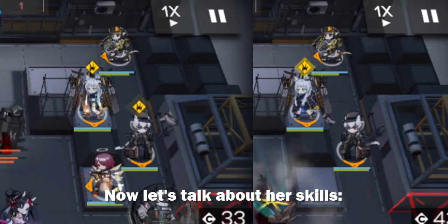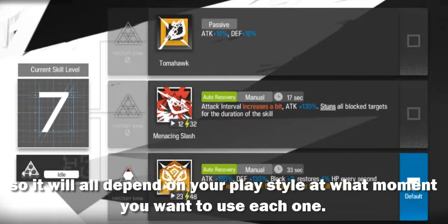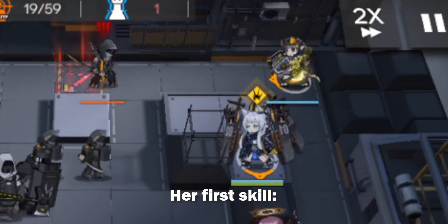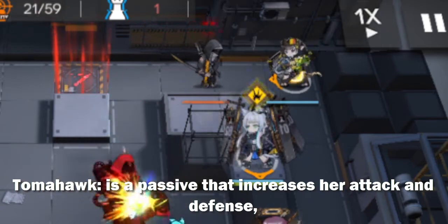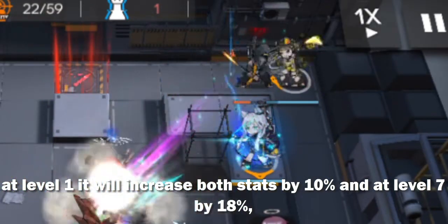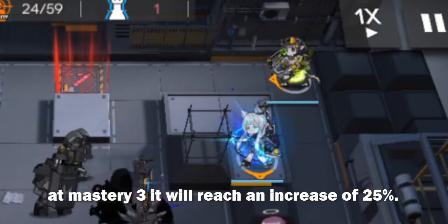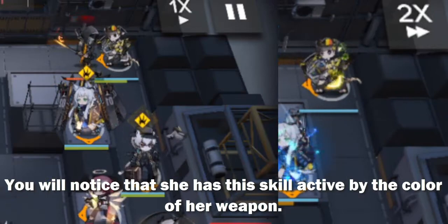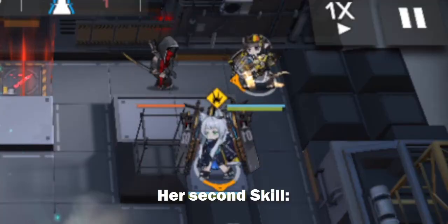Now let's talk about her skills. In the case of Unix, all her skills are very good, so it will all depend on your playstyle and at what moment you want to use each one. Her first skill, Tomahawk, is a passive that increases her attack and defense. At level 1 it will increase both stats by 10%, at level 7 by 18%, and at mastery 3 it will reach an increase of 25%. You will notice that she has this skill active by the color of her weapon.